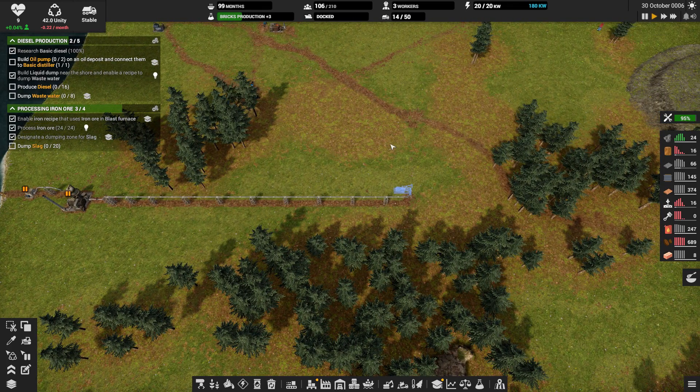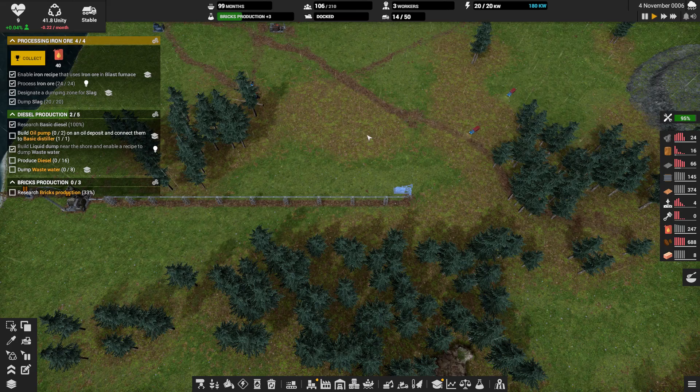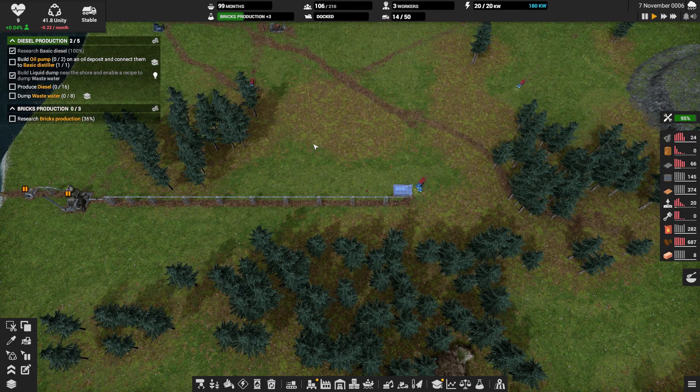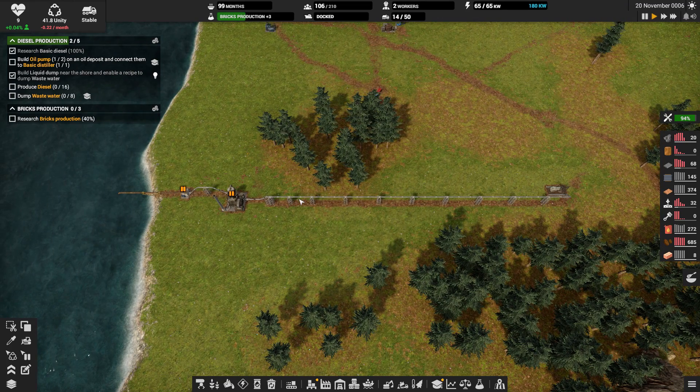When this is built, we'll throw it on pause. I really don't want to pause the diesel, but we have 247. We're going to collect another 40 diesel right now because we dumped our slag. Do you take one worker? I should have put in a liquid storage — do we have liquid storage yet? We do. Crap.